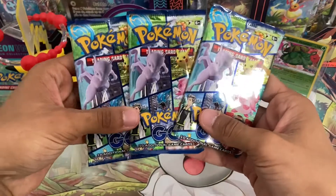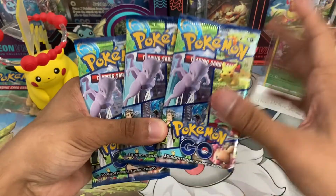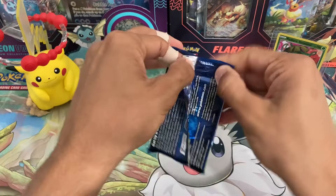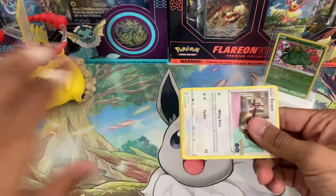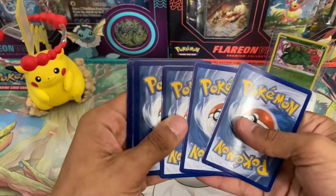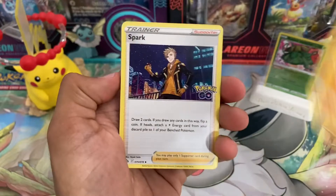And of course we have our three Pokemon Go packs. Not too many packs to work with, but the pull rates are pretty good from this set, so let's see what we can get. Starting right off with pack number one. Unfortunately, Pokemon Go is a pretty small set — I think it's around 78 cards. I don't know if that includes all arts or not, but there's probably less than 90 cards in this set, so there's not that many good options to choose from.